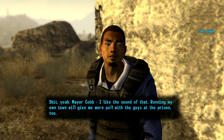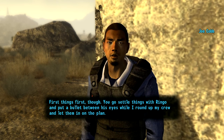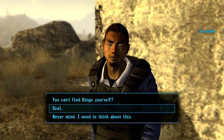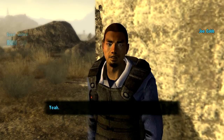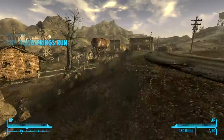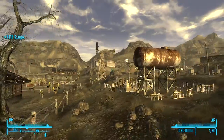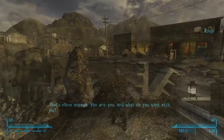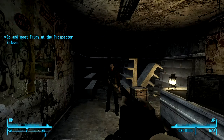First things first though: go settle things with Ringo and put a bullet between his eyes while he rounds up his crew. You make the deal, and then the quest 'Run Good Springs Run' starts and you have to go find that guy in that abandoned building nearby.